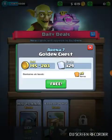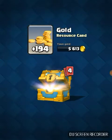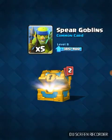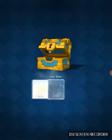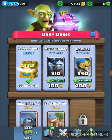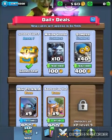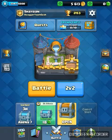Now we're gonna open the golden chest. We got gold, we got elite barbarians, we got spear goblins, we got a giant. It's not gonna be a legendary — the chance of getting a legendary in a golden chest from the shop is not that high.